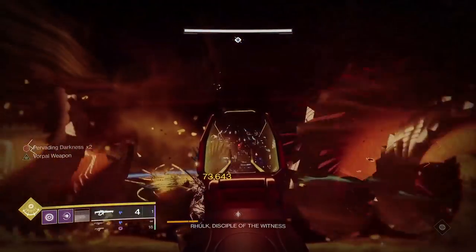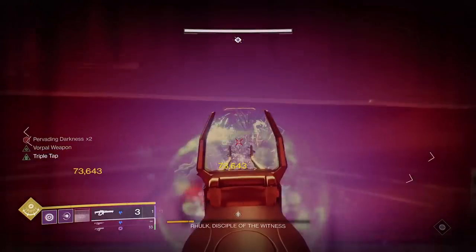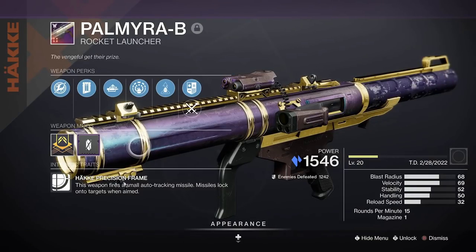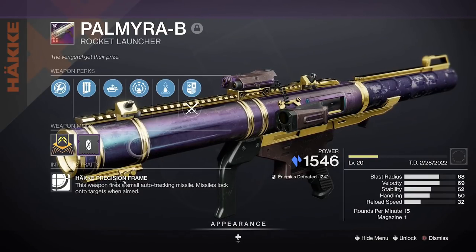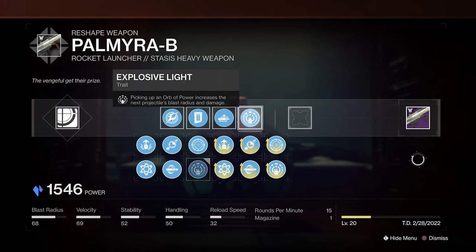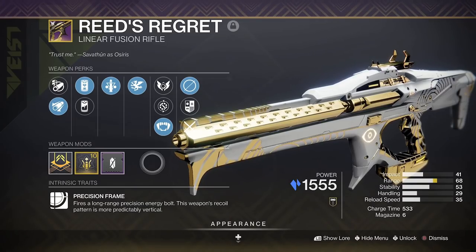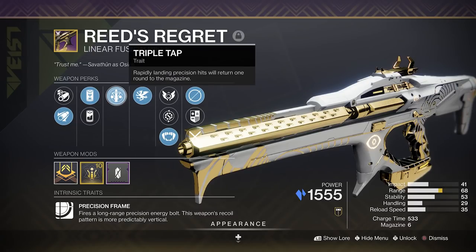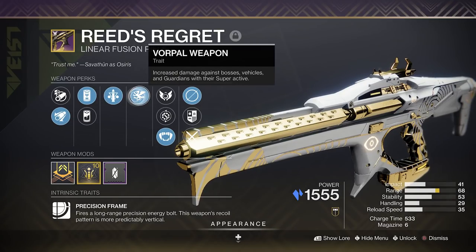All of these free up your exotic slot to use popular high damage output weapons in your heavy slot, including the Palmyra-B Rocket Launcher — an excellent choice with Auto-Loading Holster and Explosive Light for high burst DPS with easy-to-use auto-tracking rockets. Reed's Regret is as good as it gets, as its Vorpal Stinger trait can fully reload the weapon, and with perk combos such as Triple Tap with either Firing Line or Vorpal Weapon, it really is a must-have for end game content.